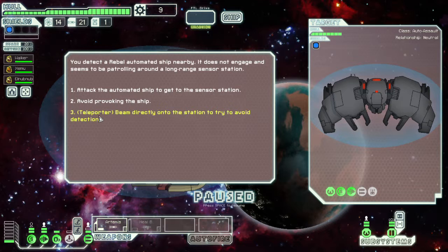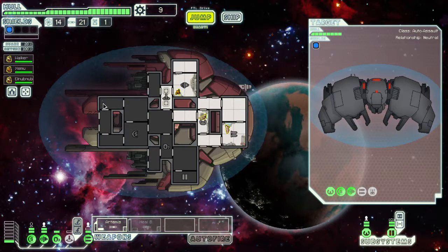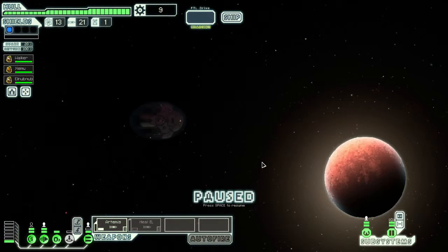Beam directly onto the station to avoid detection. My maps aren't updated - that's completely useless. I would have rather had the fight. That's a shame, well that was a waste of fuel for nothing.